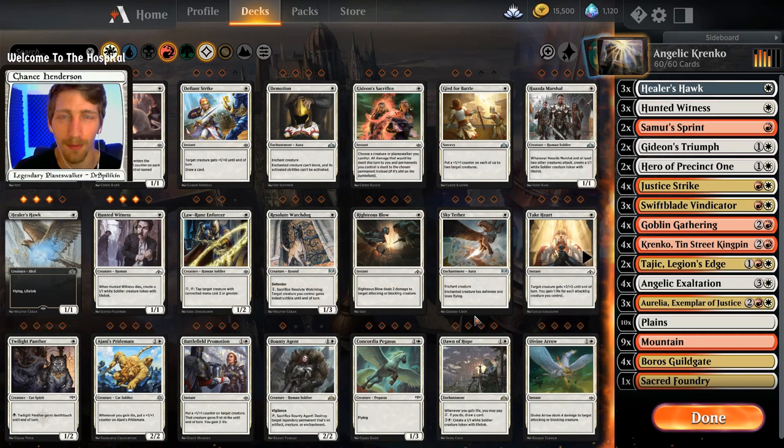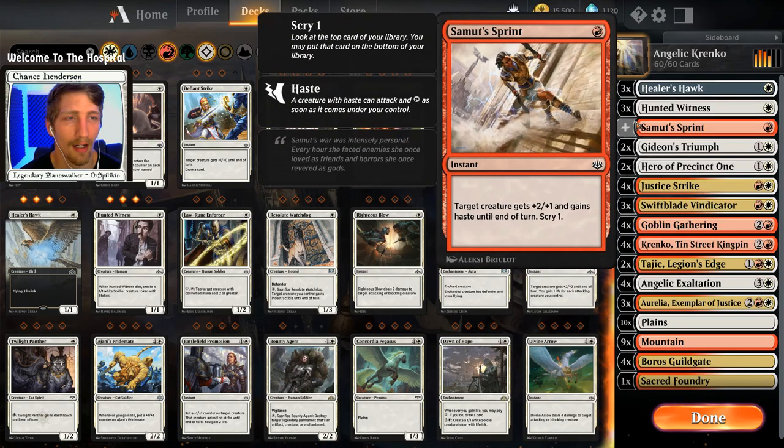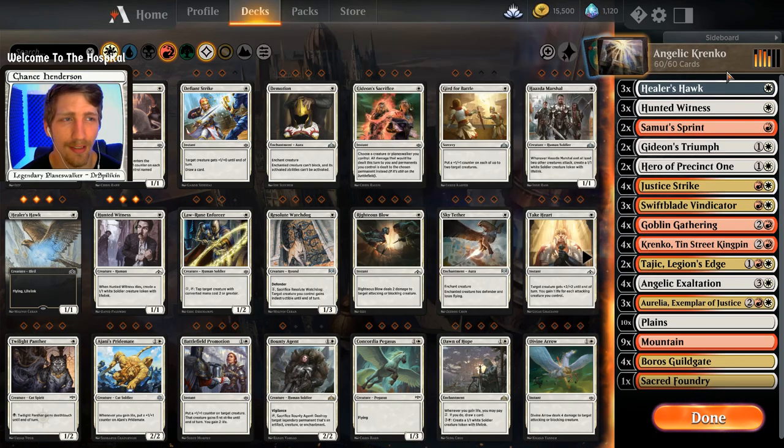We try to have fun with it as well as be a bit competitive. I'm going to show you all one deck and this is the deck that we're going to be playing today. Then I'll show you a second one which I already ran through the Constructed event - it picked up five victories - so y'all get a bit of jank if you want to have some fun, as well as some good stuff if you just want to get to the five victories. Our deck for today is going to be Angelic Krenko.